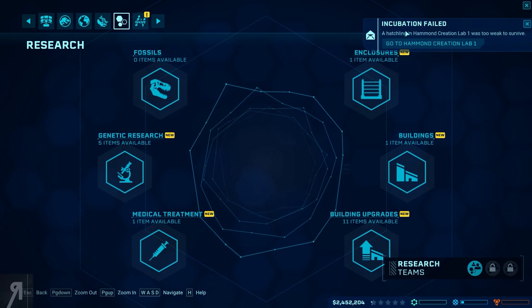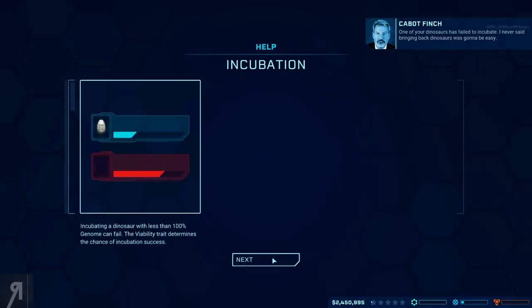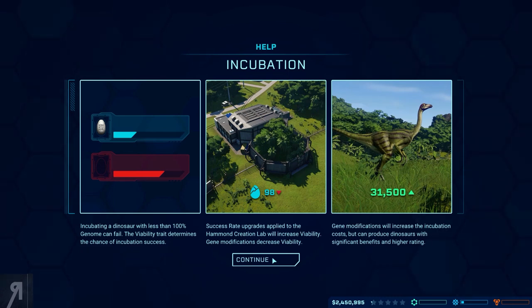The incubation actually failed — it was too weak to survive. One of your dinosaurs has failed to incubate. I never said bringing back dinosaurs was going to be easy. Incubating a dinosaur with less than 100% genome can fail. The viability trait determines the chance of incubation success. Success rate upgrades applied to the Hammond Creation Lab will increase viability, while gene modifications will decrease viability but can produce dinosaurs with significant benefits and higher ratings.